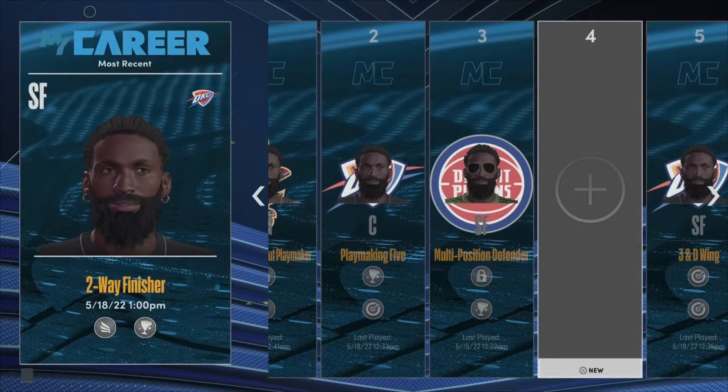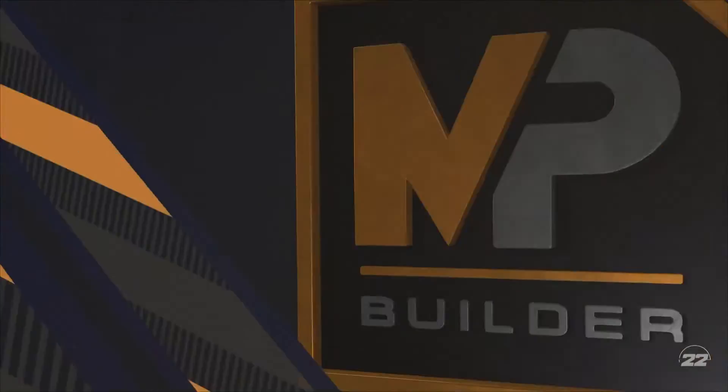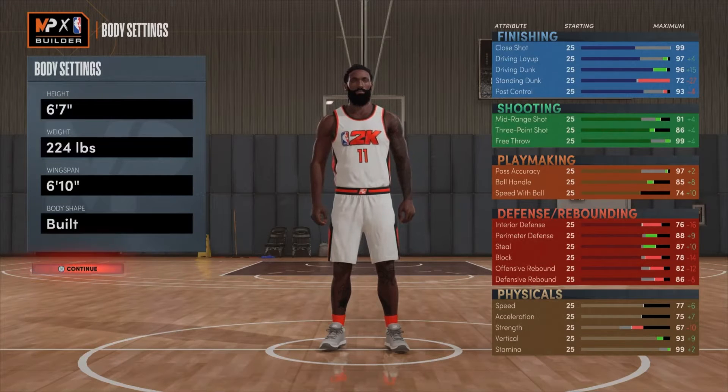What's up YouTube, it's your boy Perp going live back with another video. Right now I got a rare build for you guys — I want y'all to come check it out with me. This rare build is called the Well Rounded Four. It's a powerful position, like one of six or seven demons back to get 21 badges. If you know how to play 2K and you're good at it, this build is for you. This right here is official.